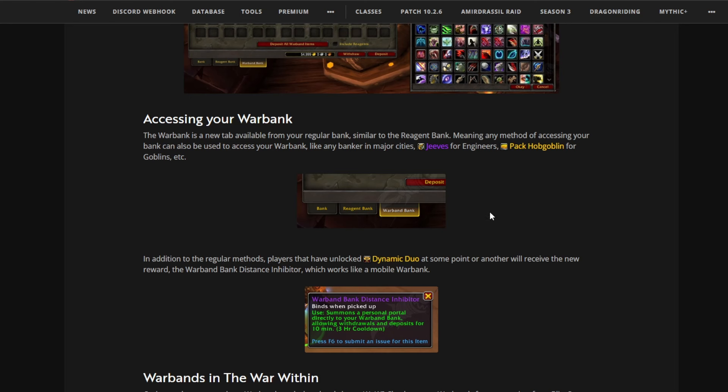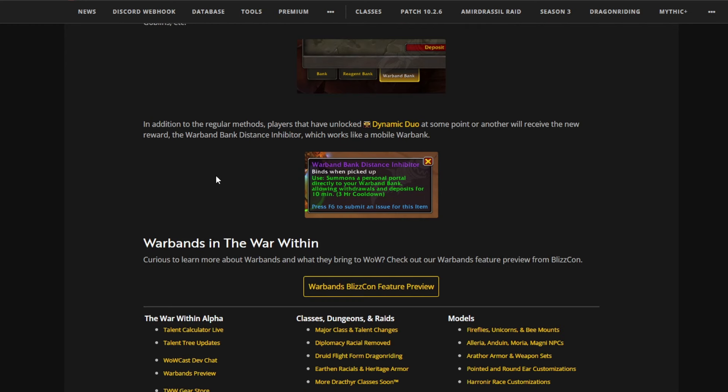The Warband Bank is located where your normal bank is, at a regent bank, where you can access your items. Just go to any bank and you'll be able to see your Warband Bank as well.